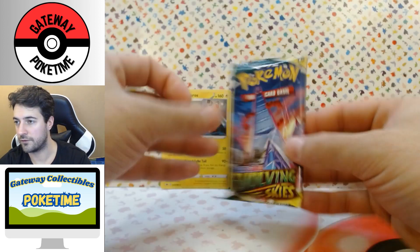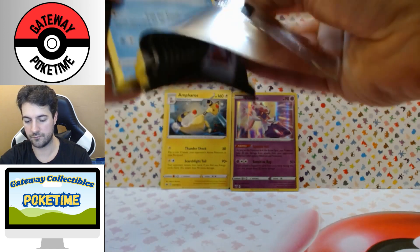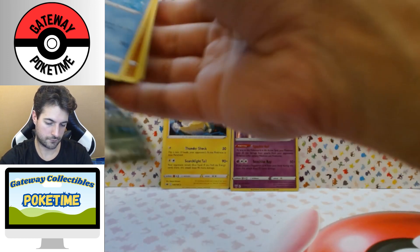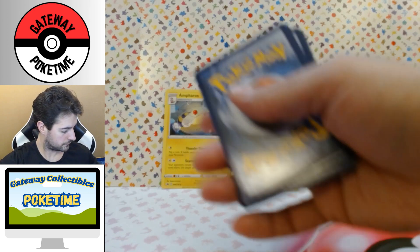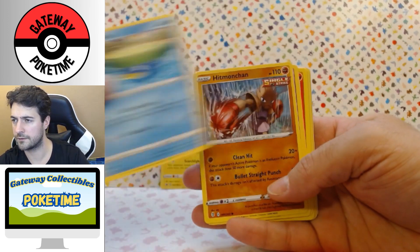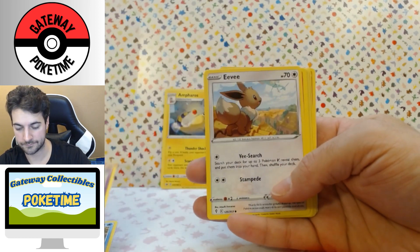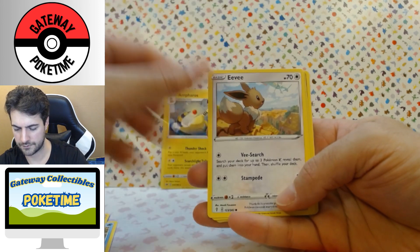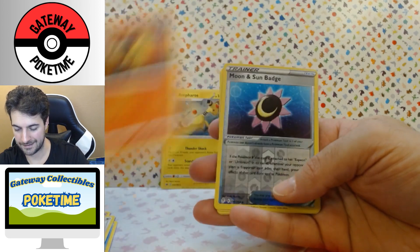Let's do this — Evolving Skies, the main reason I got these tins. Packaging just blows open. Oh, that was an ugly open, but that's okay. Code card. Let's see what we get. Lotad, Hitmonton, Cutiefly, Eevee — I like that, that's a cool card — and we got that really popular guy that I just don't know in the background.